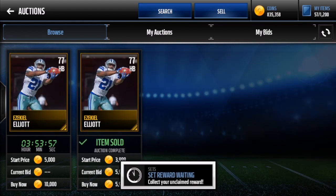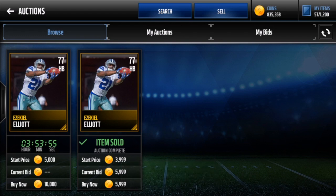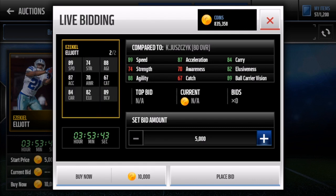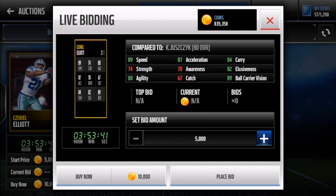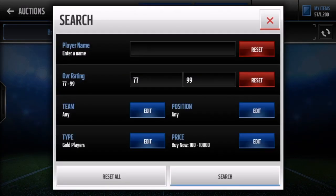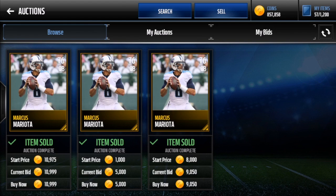Now for cheap beasts. First up is Ezekiel Elliott — 77 overall halfback with 89 speed, which is the highest among gold players. He has 89 ball carrier vision, 84 carry so he won't fumble, and 87 acceleration. He's a perfect card to start building your team.